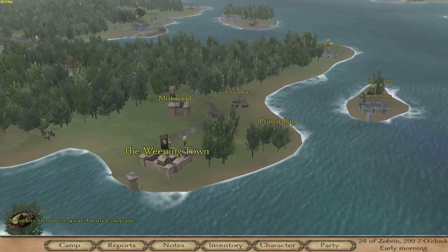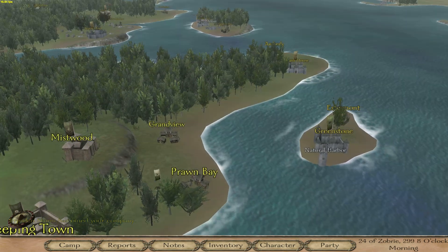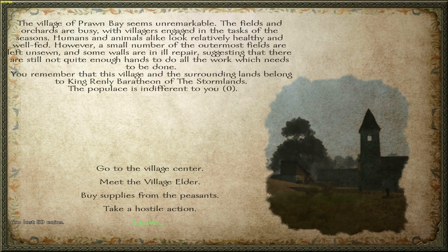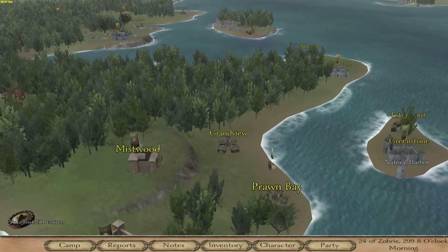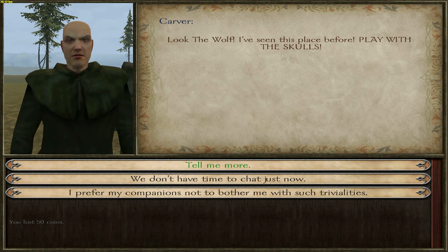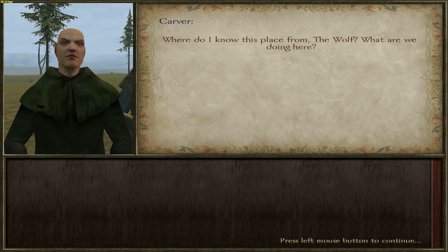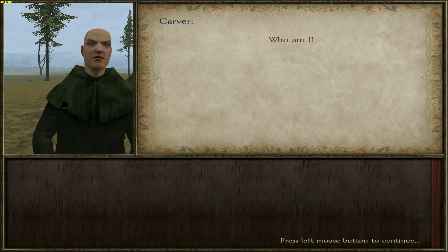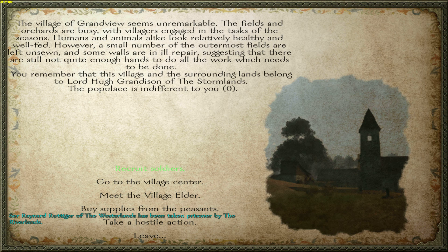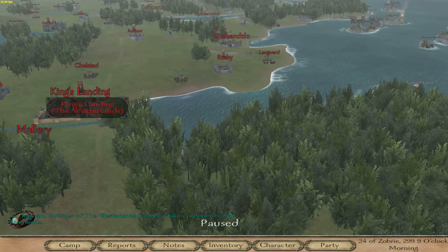Now we've got him, we're heading over to Prawn Bay to pick up some more people - we can hold 37. Five more levies, good. And then we're going to go to Grandview and pick up a few more, then head our way right up. And more wonderful dialogue. Look - the wolf! I've seen this place before. And this is Carver. Carver's a very deranged old man and he's my favorite. Now we're heading up to King's Landing.